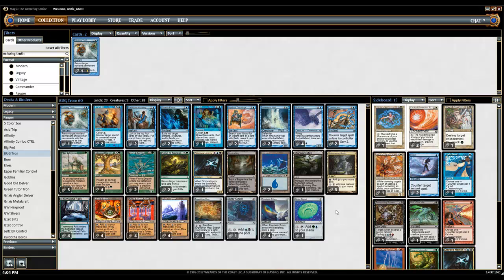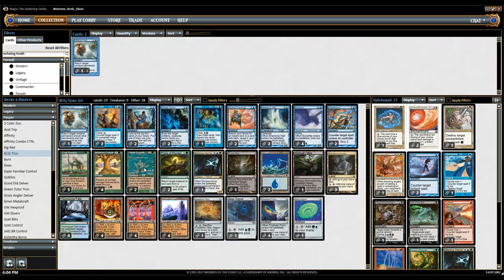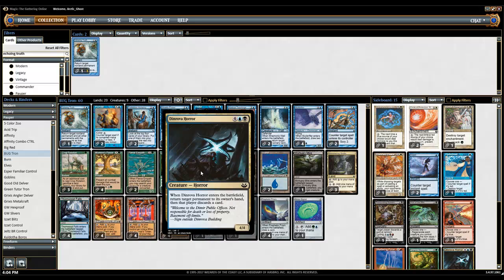One thing to note is there's no graveyard hate in the main deck, but there are cards that remove cards like Journey to Nowhere and whatnot. I supplemented that by playing one Echoing Truth. One of the things I'm trying out is playing Fierce Empath so that I have an early play, an early blocker to chump with, to get the Dinrova Horror.